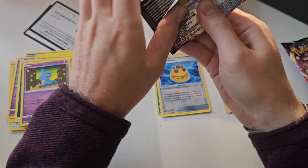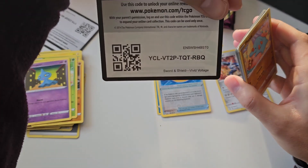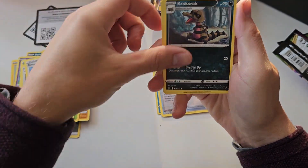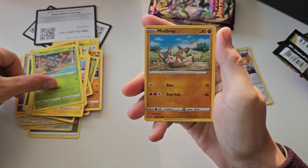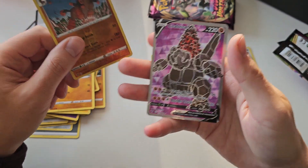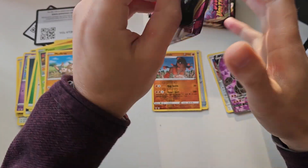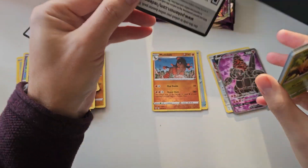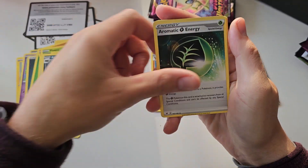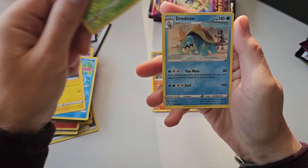Third pack. This one Elite Trainer box was sitting on my shelves with a dent in the foil, so I had to open it. Alright, Nessa — the full art Nessa would be nice as well if we could pull that one. Let's see — Mud Scale, and we do have a full art — we have the Colossal V full art. Not too bad so far. Not really anything valuable, but it's a full art hit nonetheless. These Elite Trainer boxes are garbage with the pulls, but one hit is better than absolutely nothing.